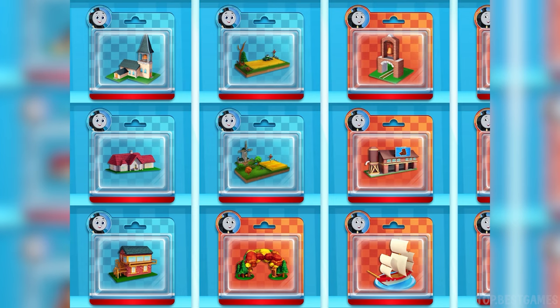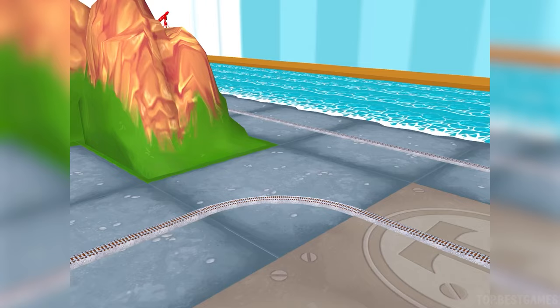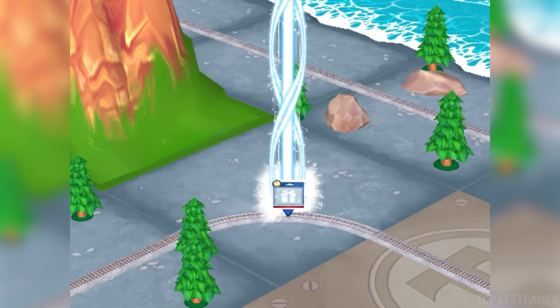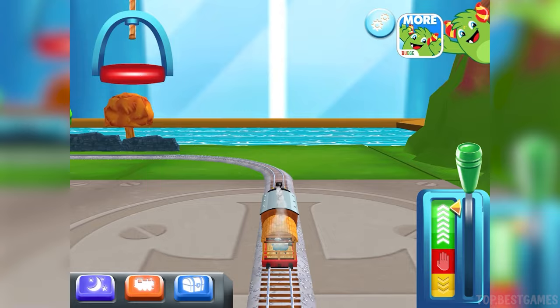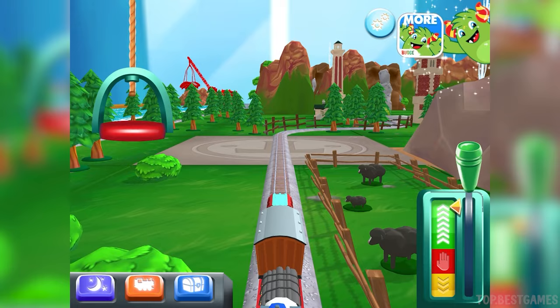Time to pick a new toy. Follow the beam of light to find your toy. Oh no! It looks like something's blocking the tracks. Can you move it out of the way? Super!